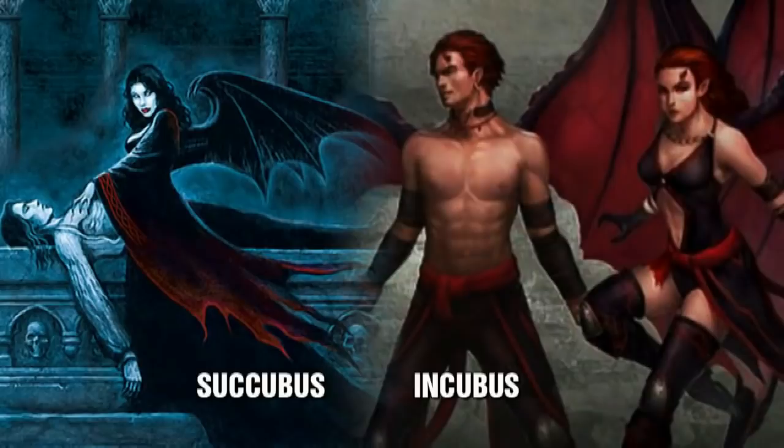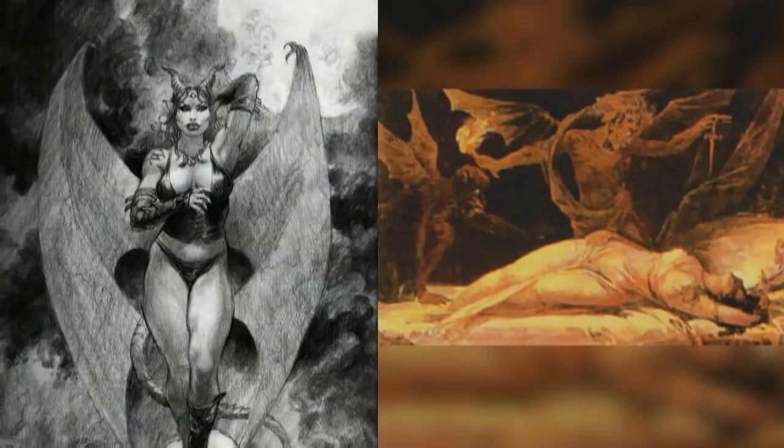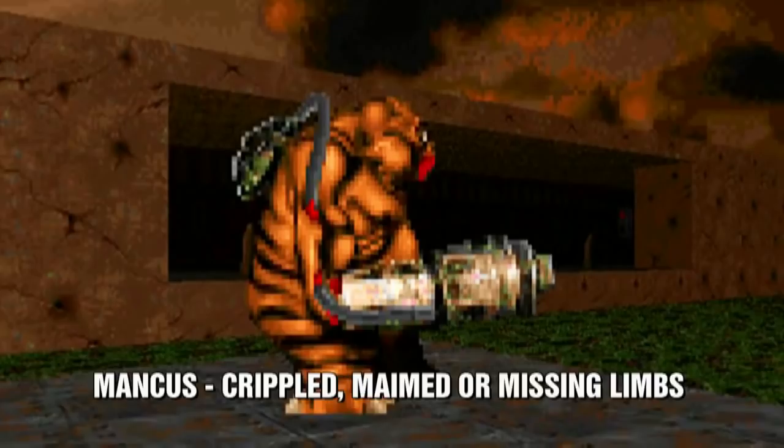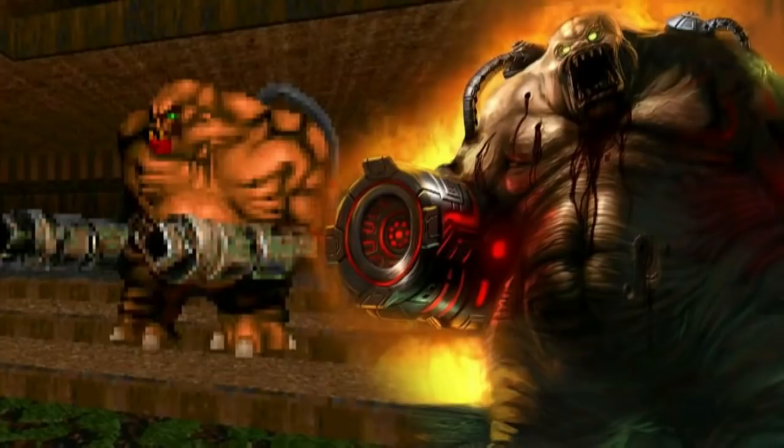The name Mancubus seems to be partially taken from two medieval demon names — Succubus, a female demon, and Incubus, a male demon. The Succubus would appear in the dreams of men, while the Incubus would prey upon women who are asleep. But these names are replaced with the syllable 'man' to form the name Mancubus. The Latin definition of Manducer means to chew, devour, or eat. The word Mancus refers to being crippled, maimed, or having a missing limb. This resembles the Mancubus not having any arms, but instead they have flamethrowers. So with the different names, it seems that Mancubus could be a combination of different meanings, like one who eats a lot and is missing limbs.